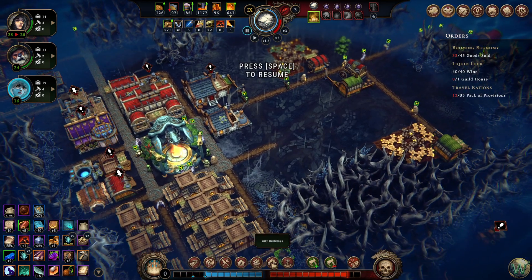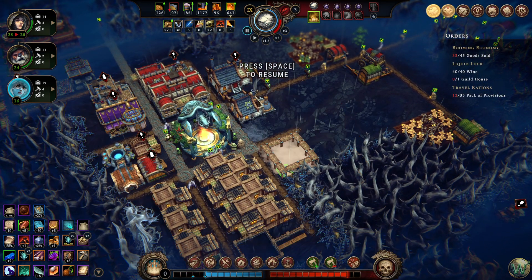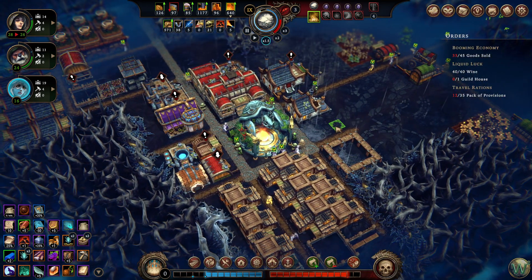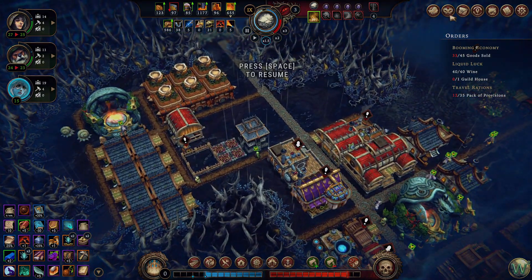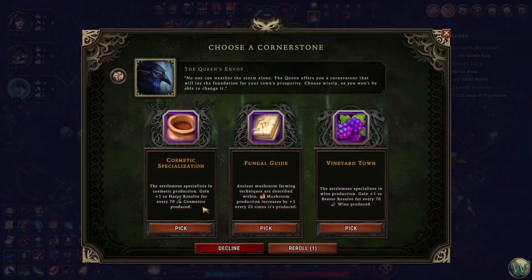I wanted to build that temple — I forgot all about it again. Let's put that in here. I'm going to take our cornerstone. Plus one Harpy Resolve for every 70 cosmetics produced — we could do that. Fungal Guide — we already have that, I think. Vineyard Town — we have that also. We might even have this one, we've seen it before. We haven't made any cosmetics yet, we don't have a place to sell cosmetics yet.